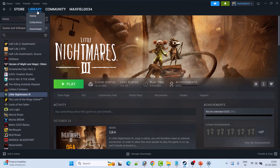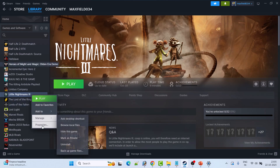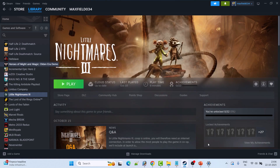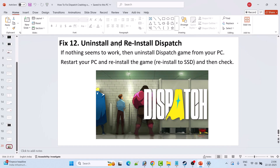Fix 11 is to verify the integrity of game files. Go to Steam, go to Library, right-click on Dispatch game, select Properties, go to the Installed Files tab, and click Verify Integrity of Game Files. After verification is done, launch the game and check if your problem is solved or not.